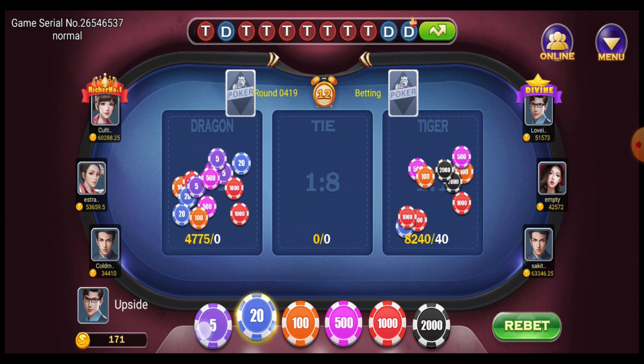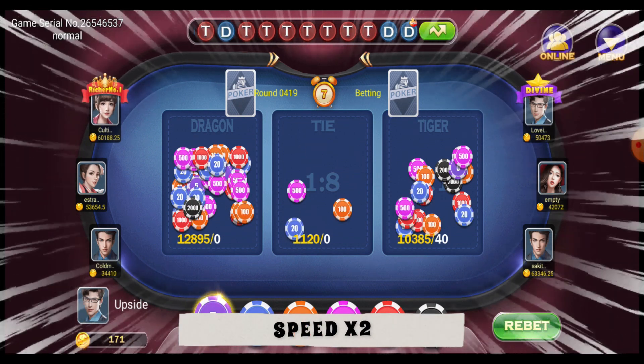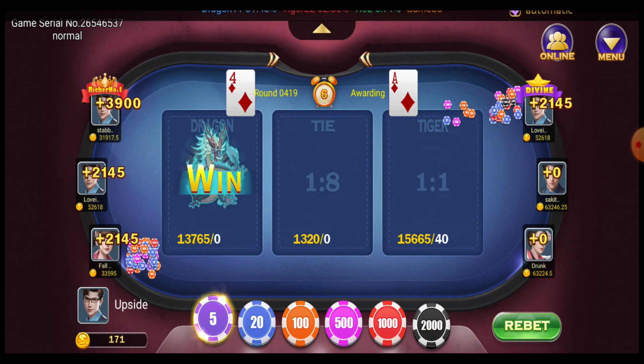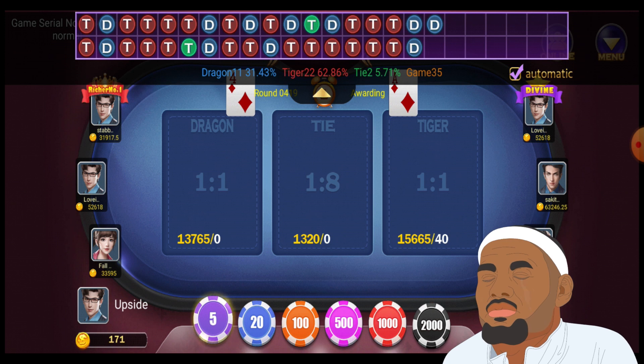I put 40 pesos. Let's just wait for the countdown — three, two, one. We got a four and an ace. So we lost 40 pesos. Let's go back and play another game.